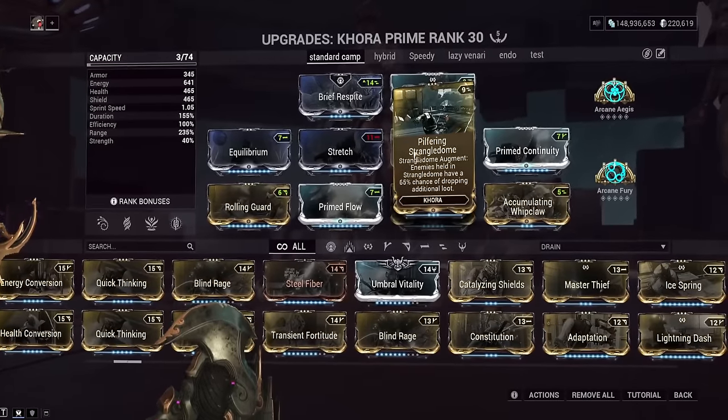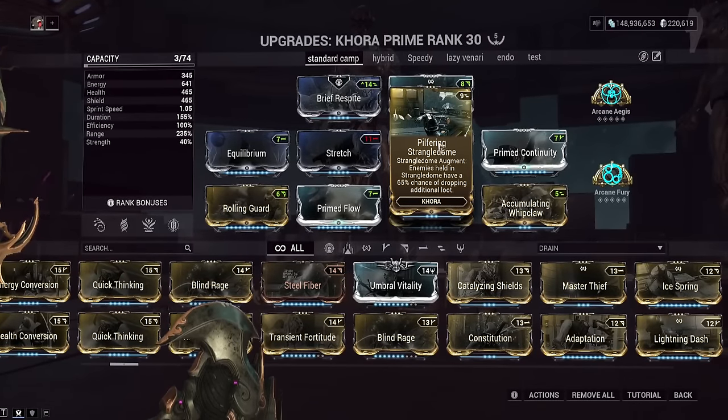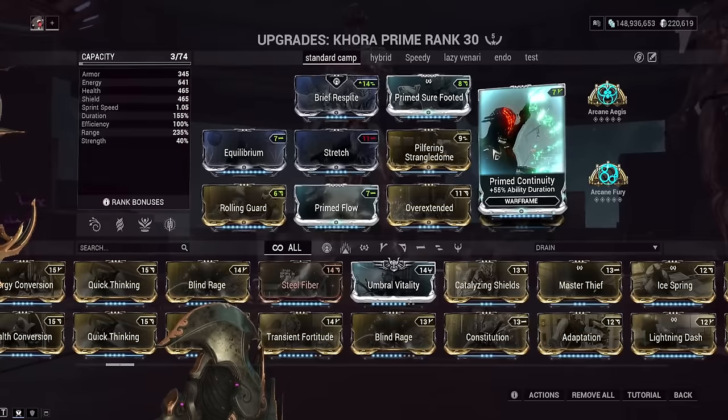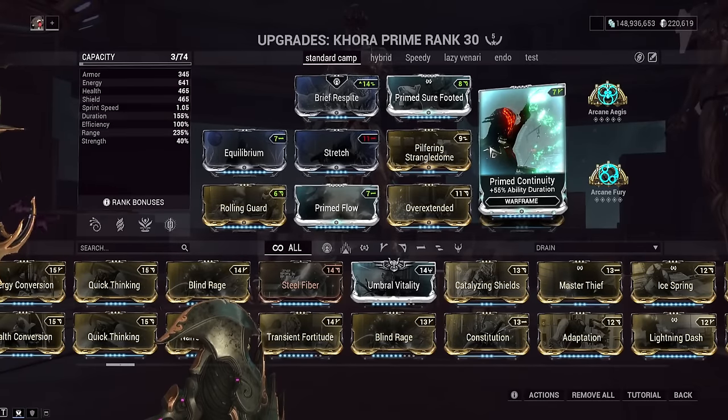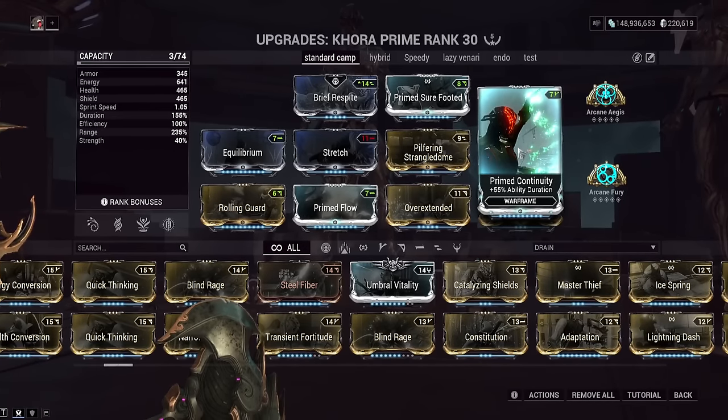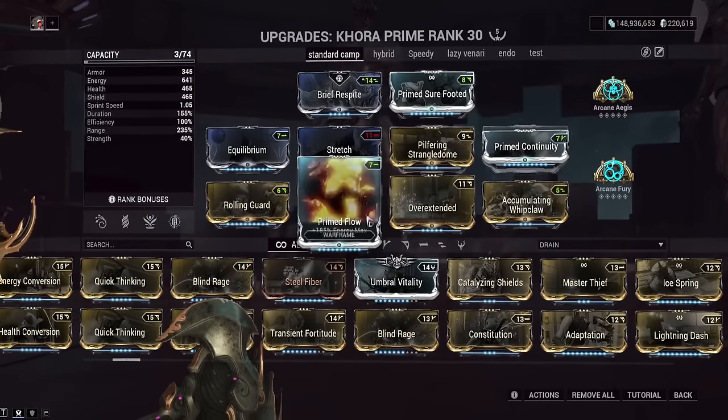We've got Pilfering Strangle Dome: enemies that die while in the Strangle Dome will give you extra loot — 65% drop chance. Very nice for Camping Survivals, which I do a lot with Khora. Now that Plague Star is gone, I'll probably go back to Camping Survivals with Khora again. Prime Continuity for some more duration — so you cast your abilities less often, even though you have infinite energy. I just don't want to push that button all the time. Throw on some duration so you can have your Strangle Dome up for longer.